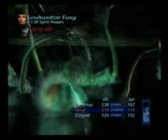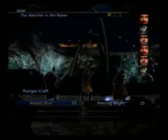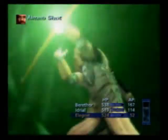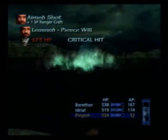Like I said in the last part, it's kind of surprising that a water elemental attack actually does a pretty nice chunk of damage to a creature that lives in the water. I find that a little strange, but I'm not complaining. Nice — he learned a new attack: Pierce Will. Very nice.